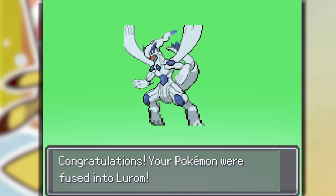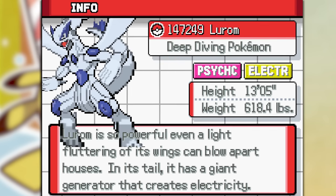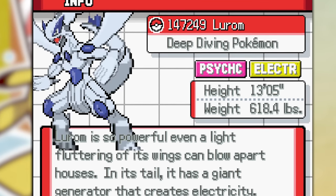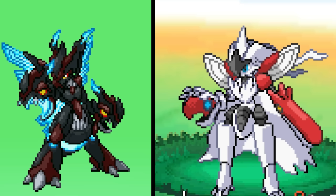Now we have Luram, the Psychic Electric deep diving Pokemon. I didn't know this at the time, but this is a Pokemon without a custom sprite, which means it's generated randomly — and it looks horrible. So ultimately we're only gonna be using Pokemon that look like they have a custom sprite, because they were made by somebody in the community.